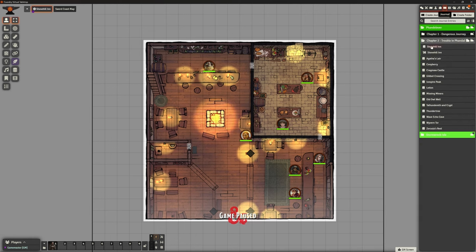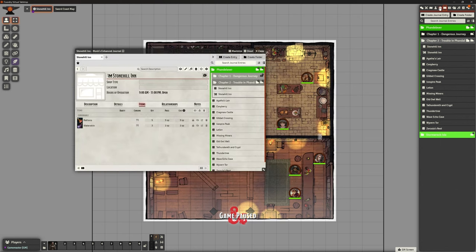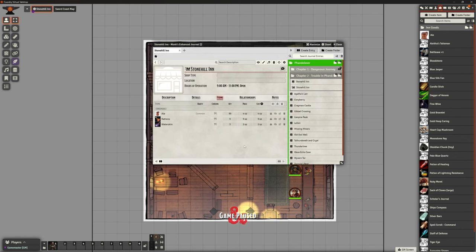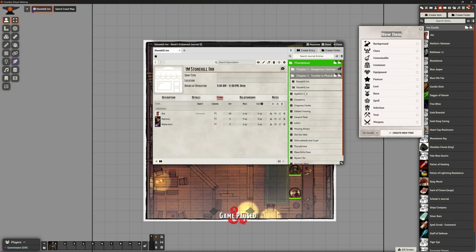To add it to the shop, we go back to the journal, open the Stone Hill Inn shop, then drag the ale item across. It asks if I want to add ale - I'm going to add 50 because the inn is going to be quite well stocked. There it is in the shop with the correct cost and quantity, and our little image. We've created a new item we can now sell, so let's crack on with a few more.